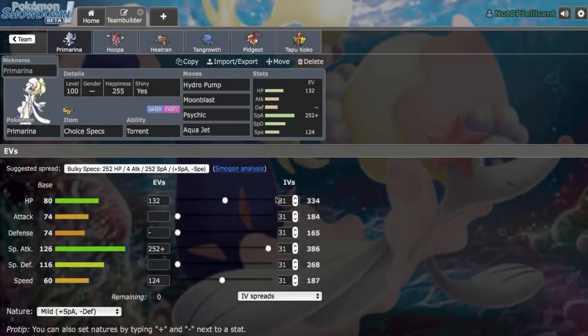Hey, what's going on everyone, I'm the OP Jolicent and we are back here on Pokemon Showdown today. Going to be using this Choice Specs Primarina team right here, which was highly requested in the comments section yesterday. Really excited to try it out — Choice Specs Hydro Pump and Moonblast just makes this Mon a really nice wallbreaker.